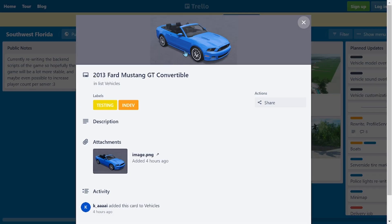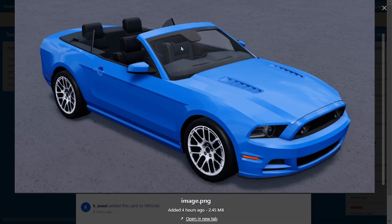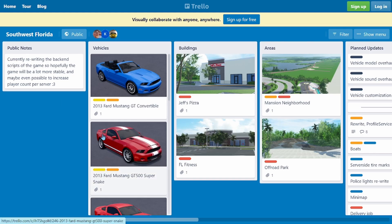The first car we got is a 2013 Ford Mustang GT Convertible. Really nice car, it's a four-seater — one, two, three, four. I think the interior on this thing is going to be insane as well. I'm going to show you guys the interior in the Discord soon.